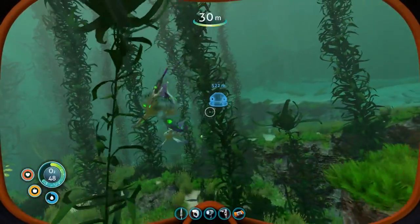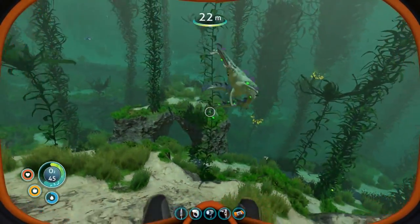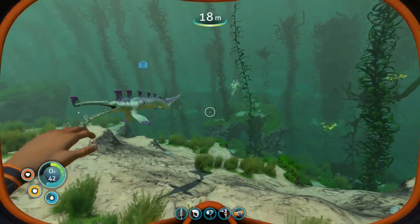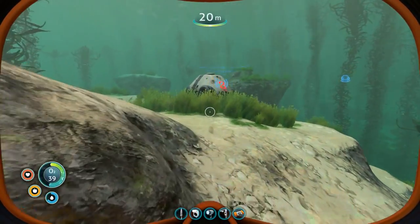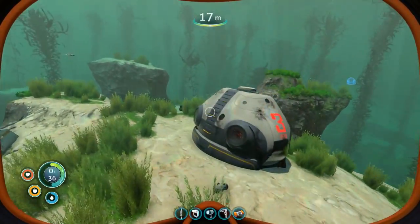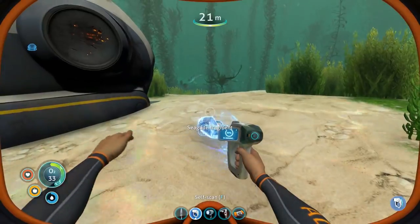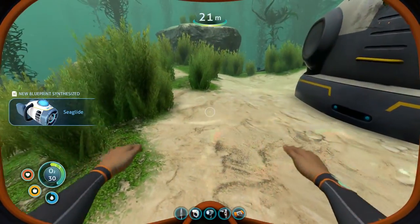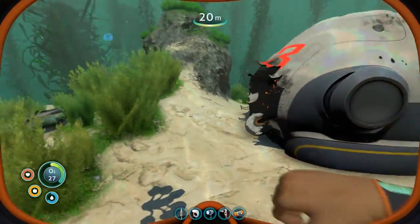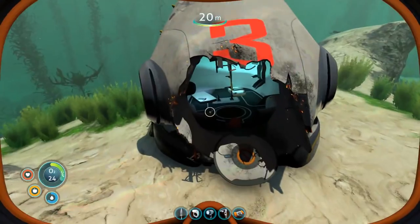Stalkers nearby — I'm leaving. One of them doesn't look healthy, covered in green spots. Oh, we swam right past Life Pod 3 — there's our fragment. We now have the blueprint for the sea glide. We can build the sea glide! And here's Life Pod 3. Let's check it out.